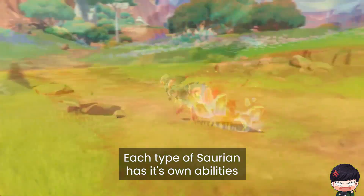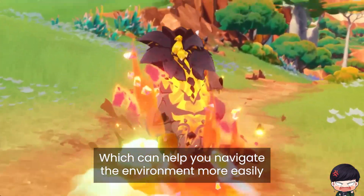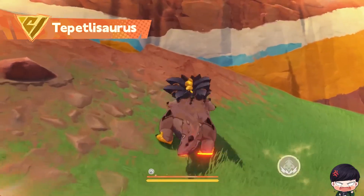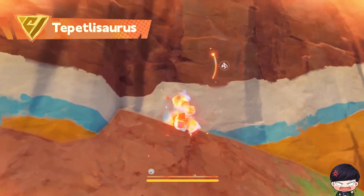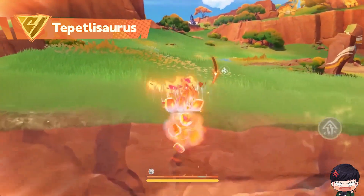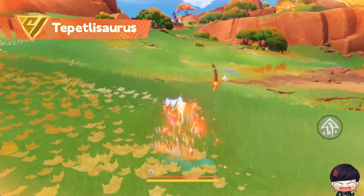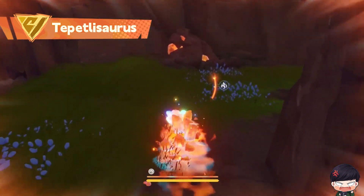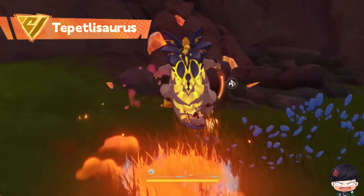Each type of Saurian has its own abilities, which can help you navigate the environment more easily. Let's talk about Tepetlosaurus — they're experts at navigating mountainous terrain. Tap the burrow button to dive underground and move in all directions. If you jump in this state, the Tepetlosaurus will perform a brief and fast leap forward. With the Tepetlosaurus attack, you can use its sharp claws to swiftly remove obstacles in your path.